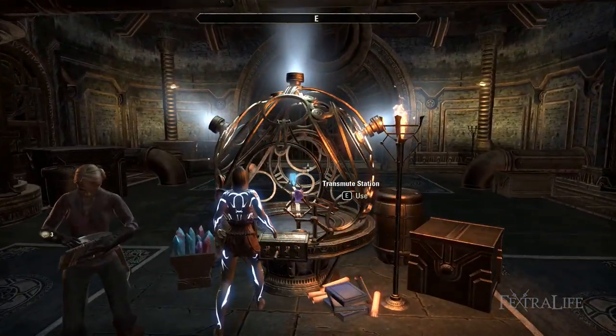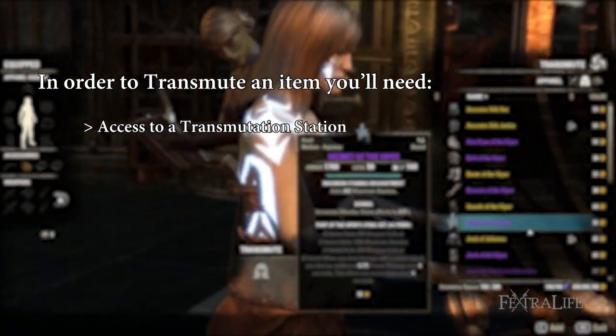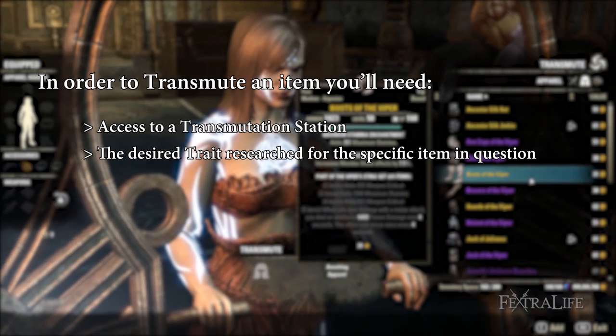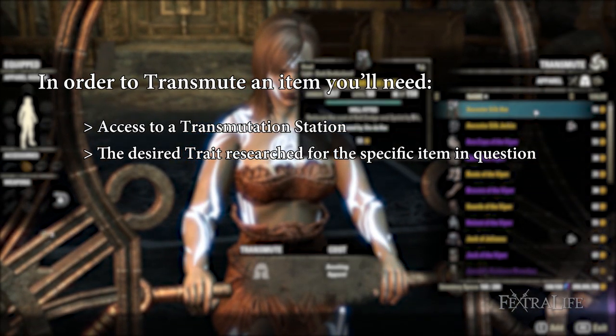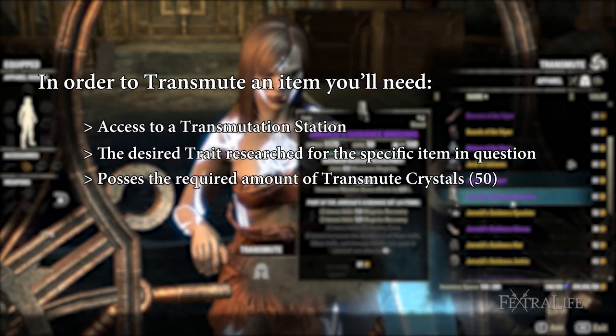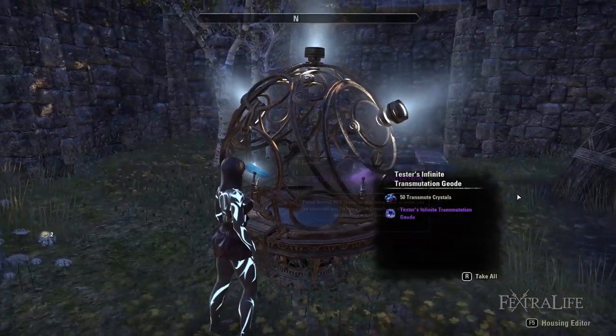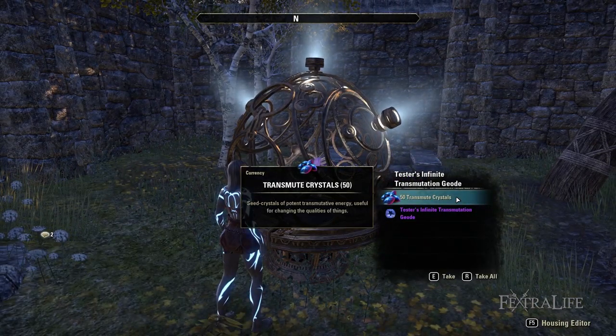Visit the Hall of Refined Techniques in the Brass Fortress to start transmuting. In order to transmute an item, you'll need: access to any transmutation station, the desired trait researched for the specific item in question, and the required amount of transmutation crystals — 50. Transmute crystals are obtained via daily random dungeons, veteran dungeons, trials, undaunted pledges, PVP, and holiday events.